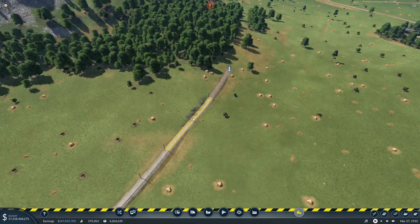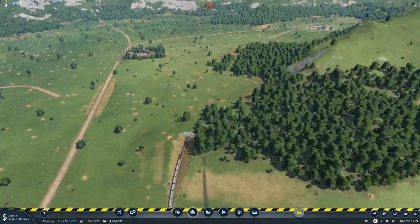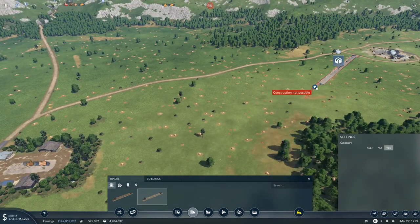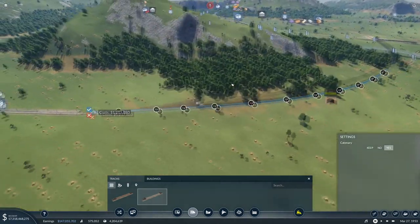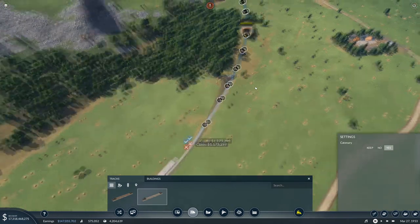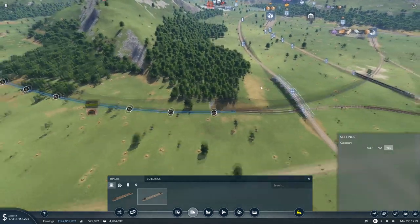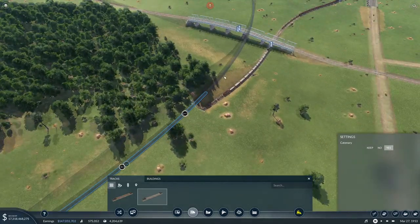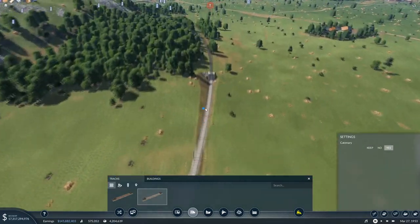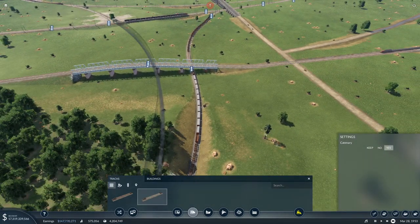We're just going to have to trim this off and then we're going to hook up again and then we're going to run you right round. Speed 300, 300, 295, 290 - that gives me a completely underground tunnel here. I'm going to be happy with that. Let's just let trains run.